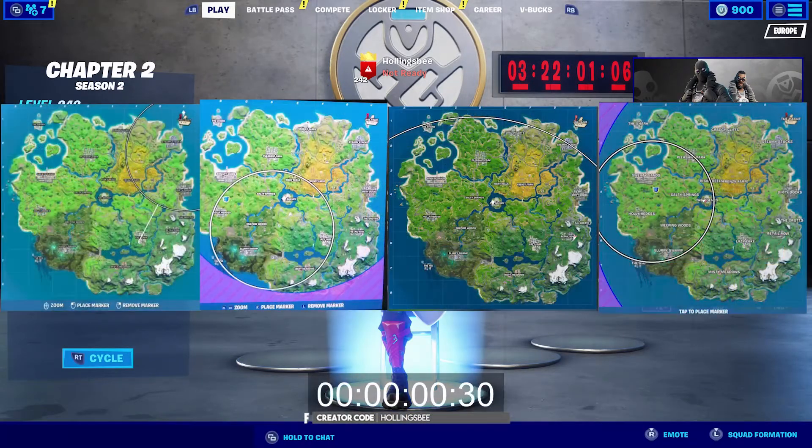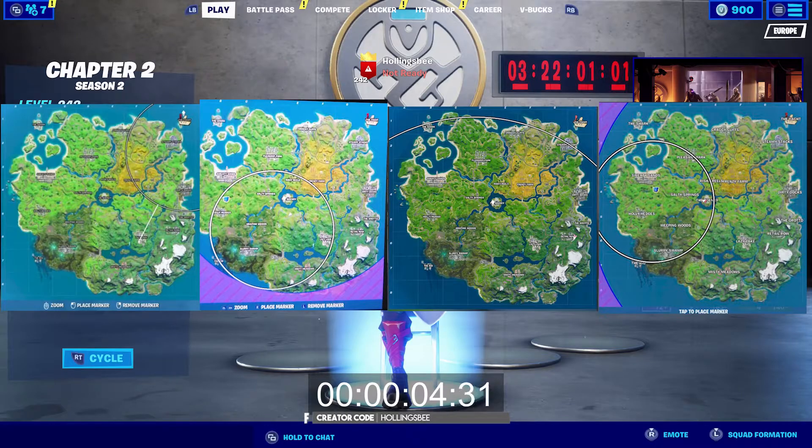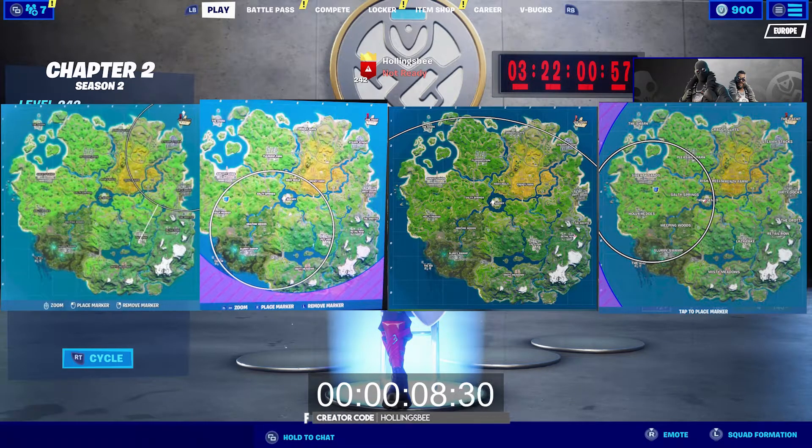And start the timer. So storm circles, as you might have noticed, are completely messed up now — they're all over the place. This is because Midas is now doing tests with his doomsday device, and that is why they're all messed up in casual mode.